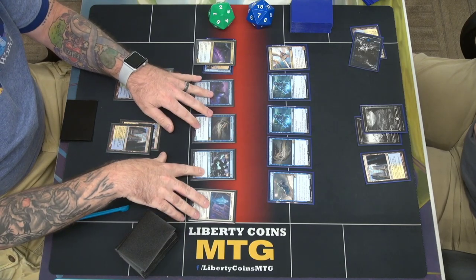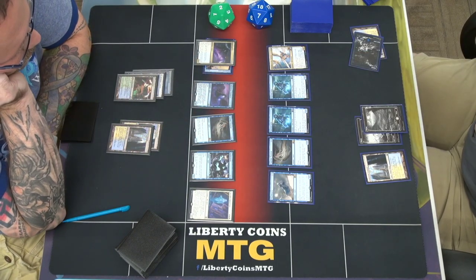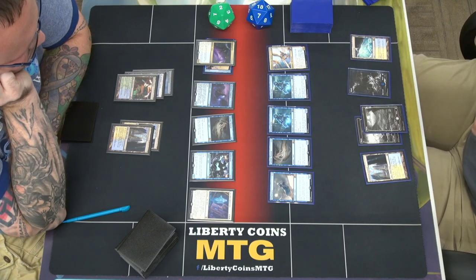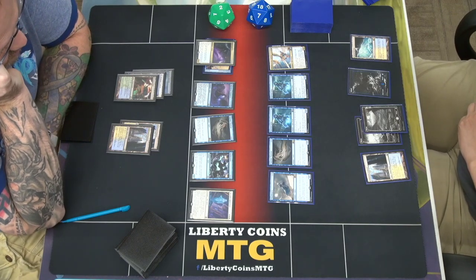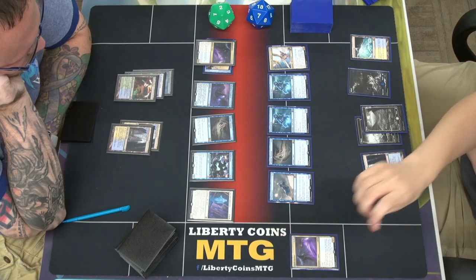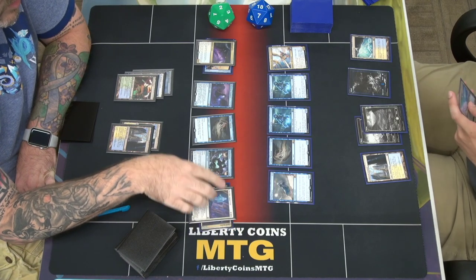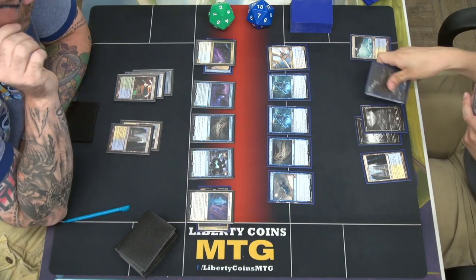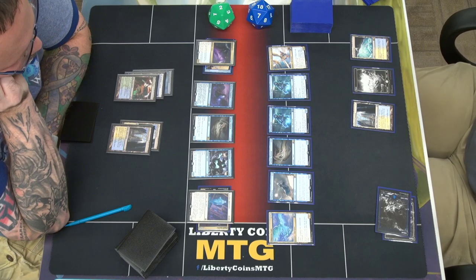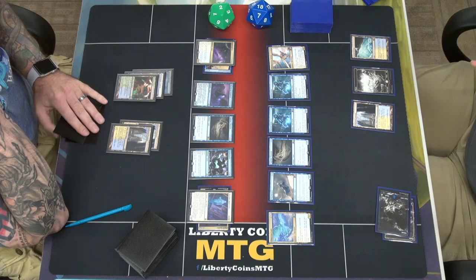This is a 1/1 or 2/2 — it's a 2/2. I'll pass. I'm going to tap these two to play an Imperial Eagle. So now this is a 4/4, and it gets its bonus.